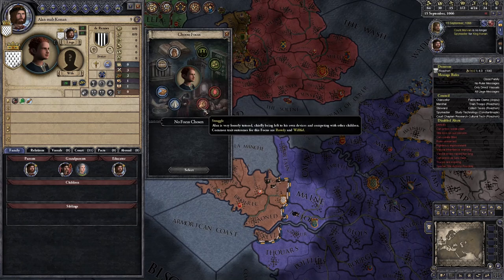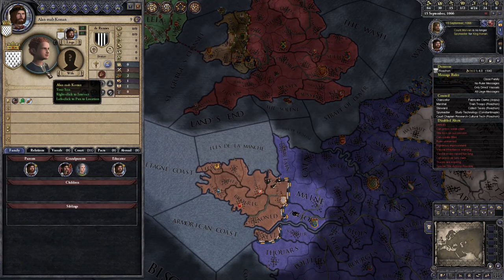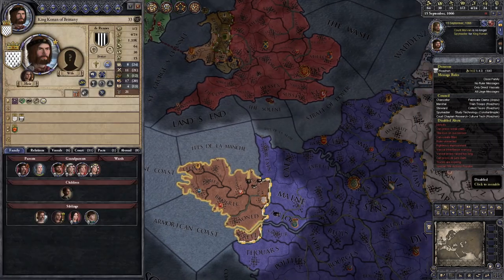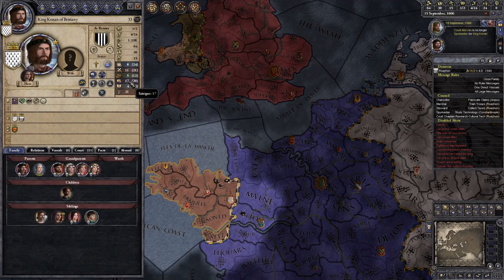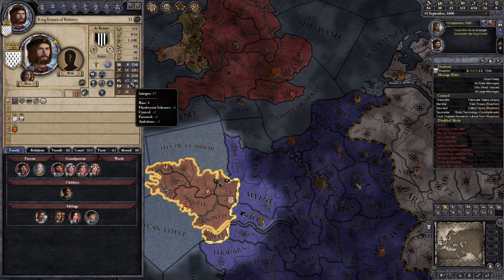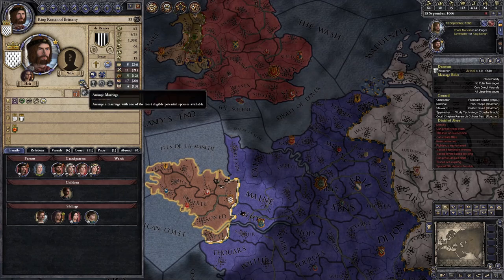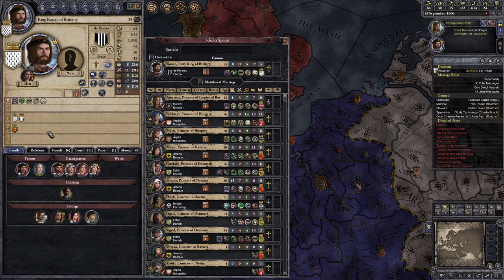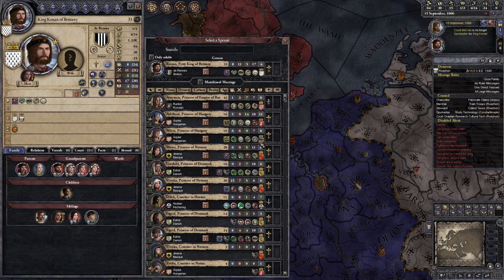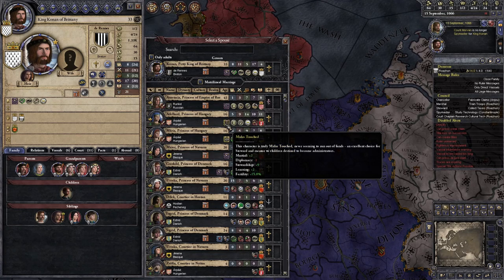This is my bastard son — we can legitimize him. And now these are our stats. Luckily we're really good on Intrigue. That should come in handy when trying to assassinate. Let's look for a wife.